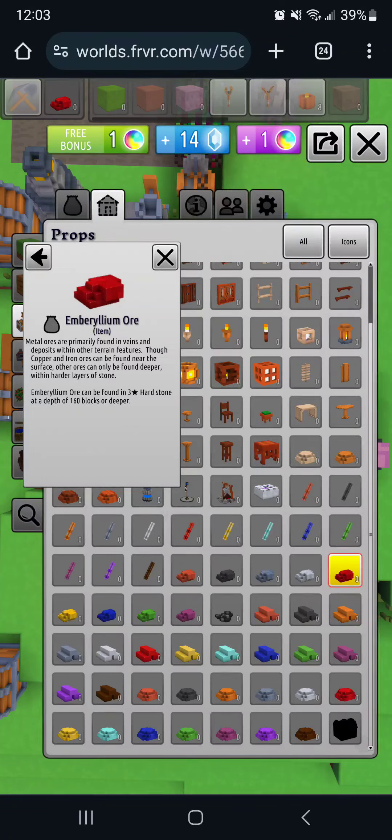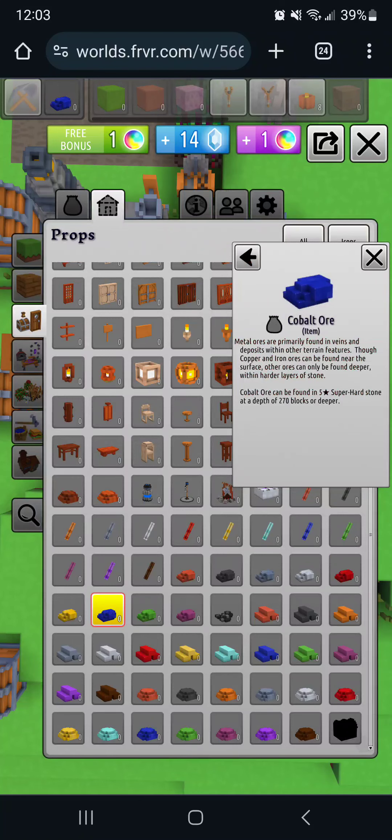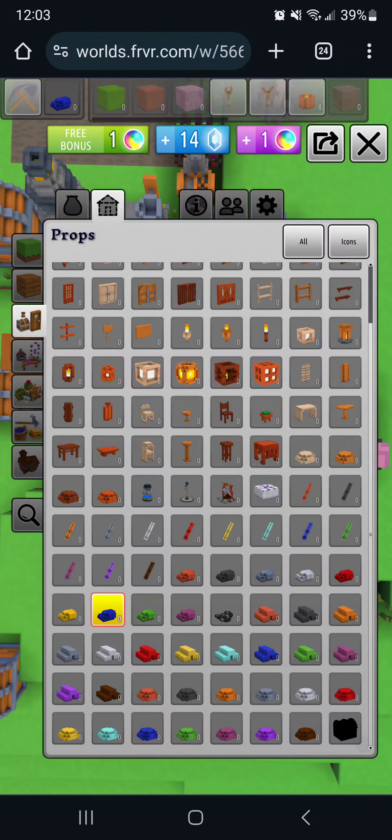Copper and iron can be found near the surface, but other ores can only be found deeper in harder layers of stone. Embrileum can be found in three-star hard stone at depths of 160 blocks. Cobalt is at 270 blocks, which is five-star depth — so we were 270 blocks deep. That's pretty deep.